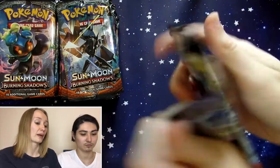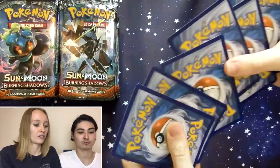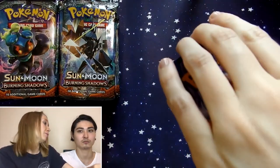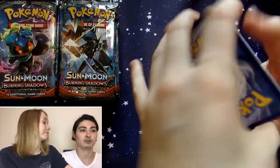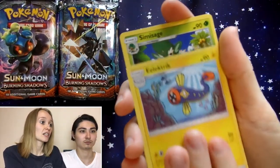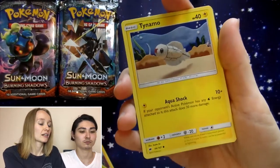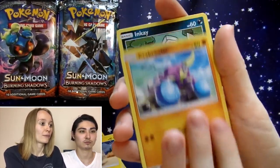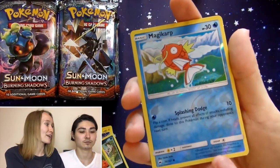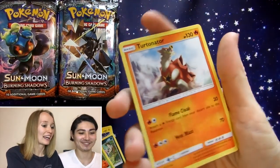Tapu Fini. Starting with Fairy Energy, Buffalant, Electric, Simisage, Tangela, Tynamo, Crabrawler, Inkay, Ledyba, Reverse Holo Magikarp, and Electivire. We'll start a Magikarp stack up here.